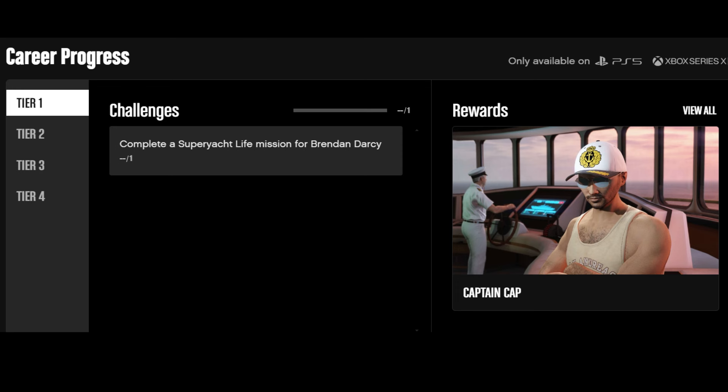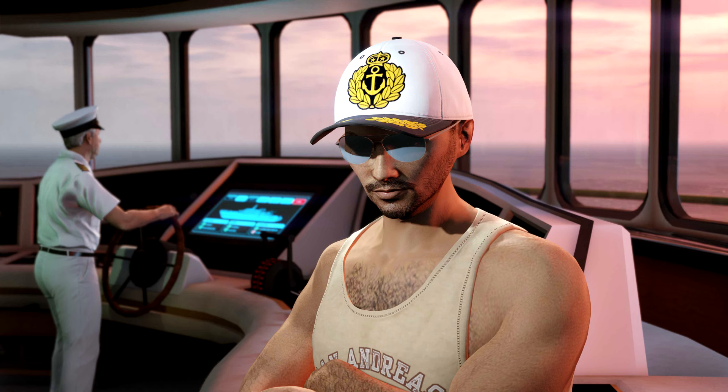For the Tier 1 challenge, you just need to complete one of the super yacht life missions. You'll unlock this cool-looking white captain cap. It's a pretty unique cap and it's really easy to unlock by just completing one mission.